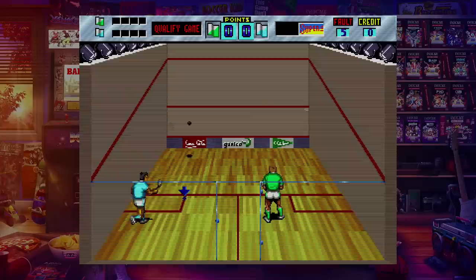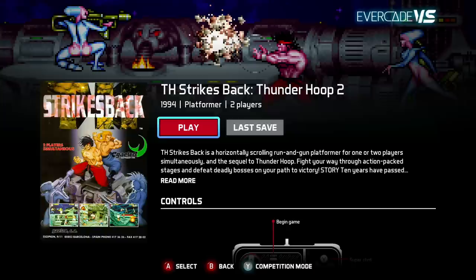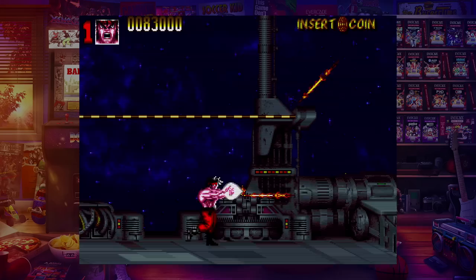Squash is that game you see older dads play at gyms — it's actually kind of cool to see as a video game, and it plays and controls really well. TH Strikes Back — Thunder Hoops 2 — you play as this awesome ninja-looking guy in a run-and-attack-and-shoot kind of game. You can tell just by looking at the footage how it plays. Super neat on this one.